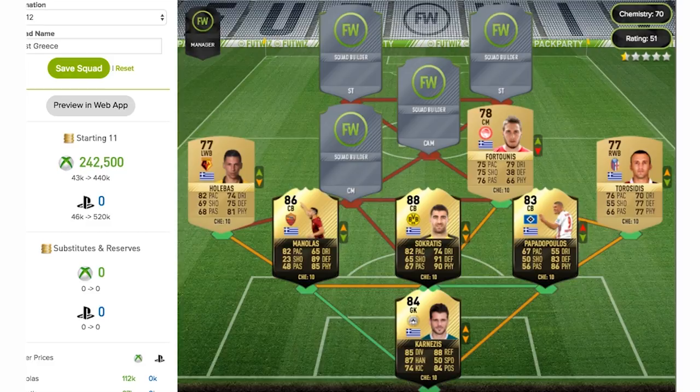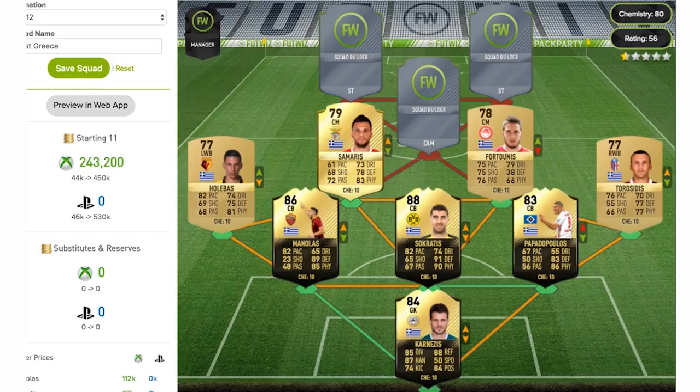The next centre midfielder is going to be Samaris of Benfica, and as we can see he's got a 79-rated centre mid card this year. He comes out as a centre defensive mid, so once again another position change, but he's got some good defensive stats. The 83 physical looks particularly good on him — some decent stats for a centre midfielder overall.